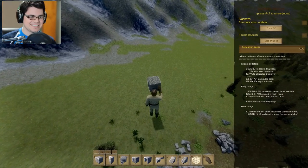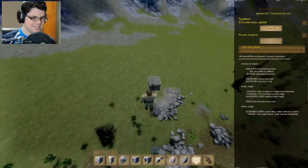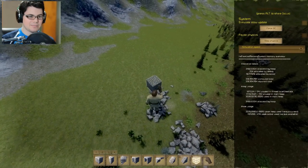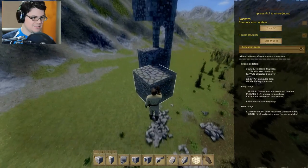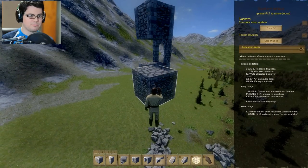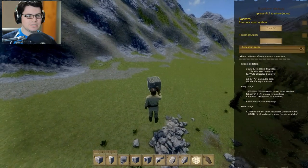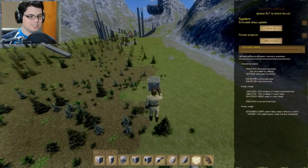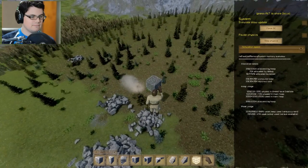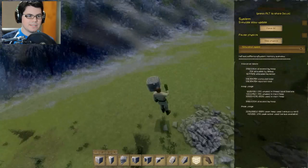Let's see what step physics does. I don't know if it did anything. I could pause physics and see what that does. So we have apparently paused physics. And then you can un... Force GC. You just know that that's a button that's probably going to destroy something. Apparently not. Okay, that's good.